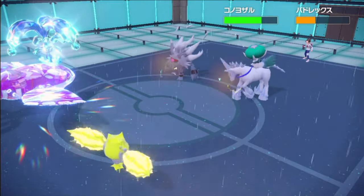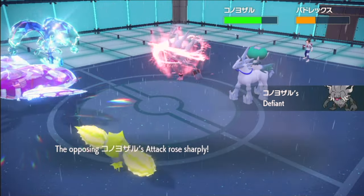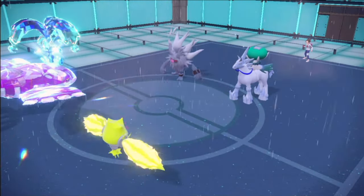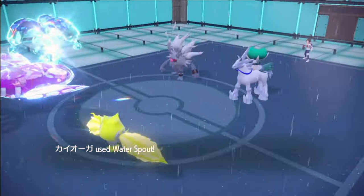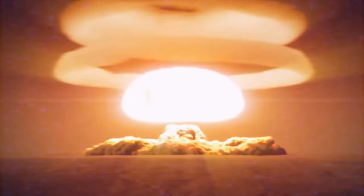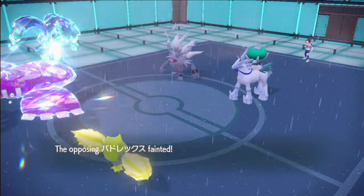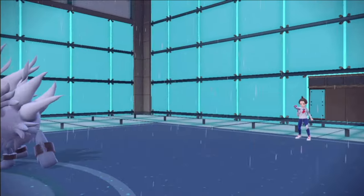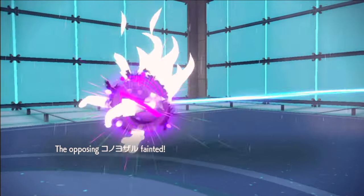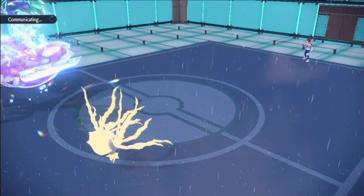We connect on the Annihilape. If they're max speed and Choice Scarf, it now speed ties Kyogre — a little bit scary — but they aren't usually max speed. There we go. Water Spout — boom. Goodbye, goodbye, see you later. Regieleki getting work done. I didn't notice earlier — is your Regieleki shiny? Nice! That's a fun thing to hunt. I've never done it; I don't have the patience for that kind of thing, but that's cool.